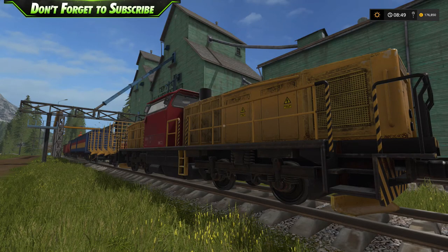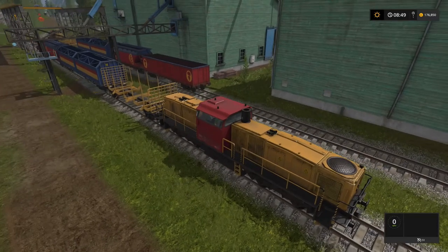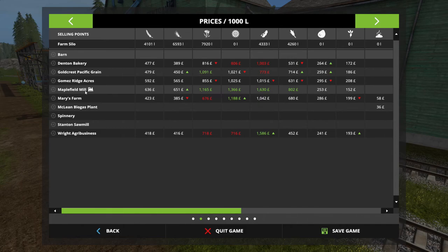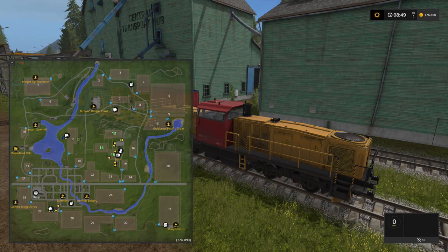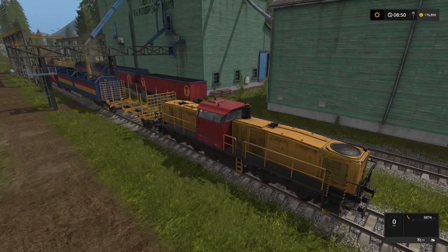Welcome back to Farm Sim 17 on the Goldcrest map. We're at the central transport hub and we're going to load some grain onto the train to sell at the Maple Field Mill, which is only accessible via train. We've already sold our sunflowers, and we've still got 4,000 of pretty much everything else. We're loading up 37,699 liters of wheat into the wagon.